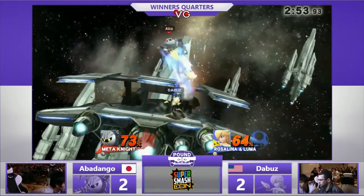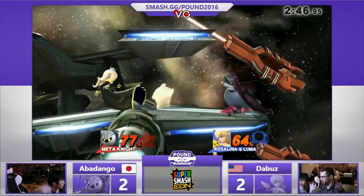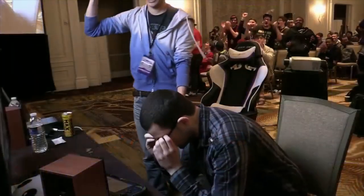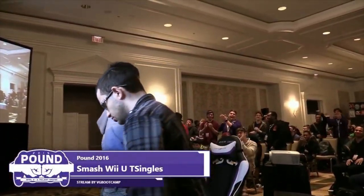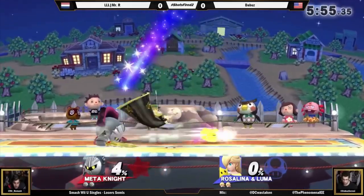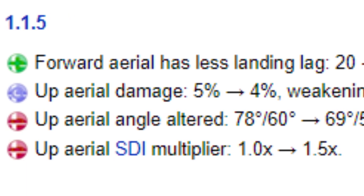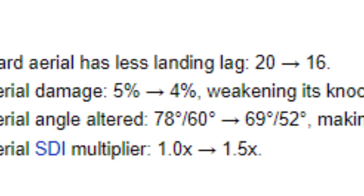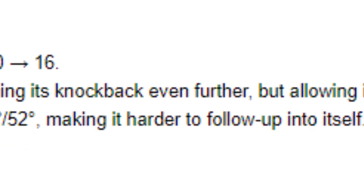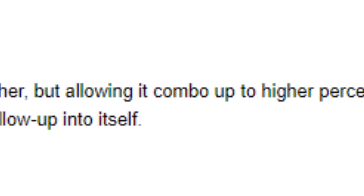It's hard to pin Meta Knight's rise to the top to a single breakout event, because he had been seeing phenomenal results from the very beginning, with a lot of early majors including EVO 2015, Genesis 3, EVO 2016, and countless others all featuring at least two Meta Knights in top 32. He was an extremely common pocket character as well, most notably for his strong matchups against floaty characters like Rosalina and Peach. It is worth mentioning that near the end of the first season, Meta Knight would receive multiple nerfs targeting his up air, in an attempt to attenuate the strength of his ladder combo.